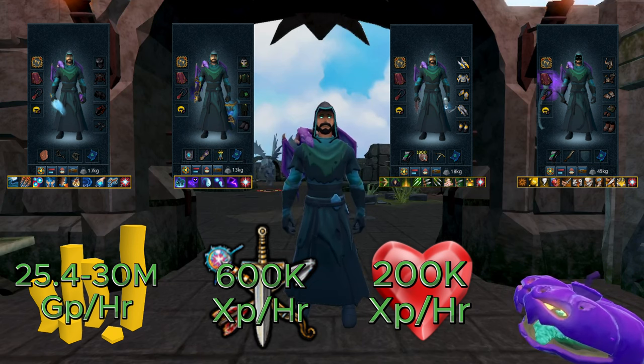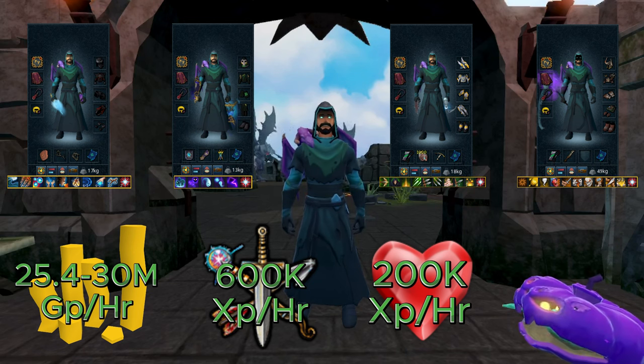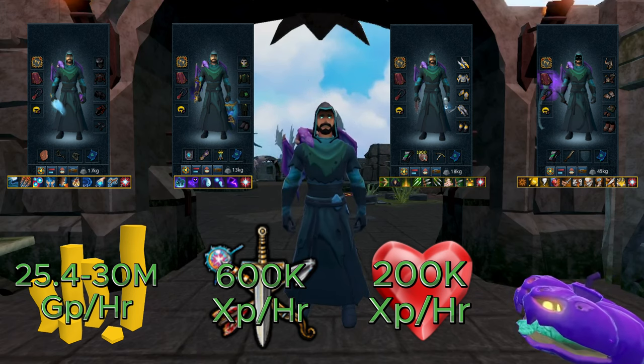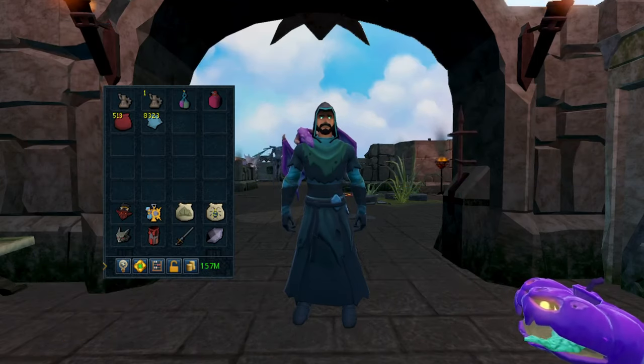Using these gear setups and revo bars, I was looking at about 25.4 to 30 million GP per hour depending on what style I was using. I was also looking at about 600,000 combat XP per hour no matter what style I was using. After that, about 200,000 XP per hour as well — all styles gain the same.